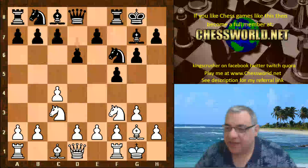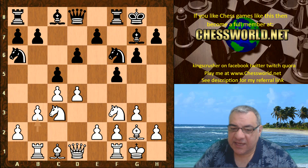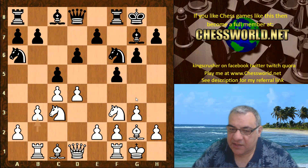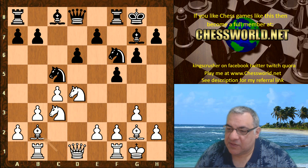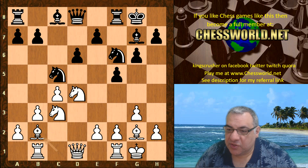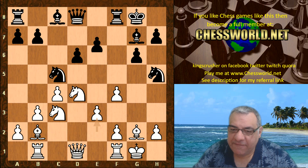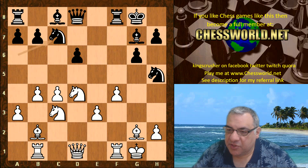The book moves end here. We have d4, Na6, Rb1, c5, b3 — this has been seen before in a game of Hebden and he won that. After this b3 move we have cxd4, Nxd4, Nc5, Bb2, Bd7. In the game Hebden against Rudd in the Gatwick tournament of 2011, in this position Rudd played the aggressive f4, trying to generate some attacking chances.